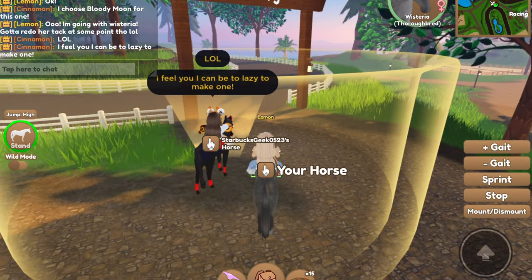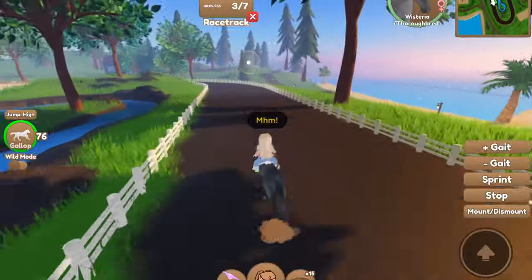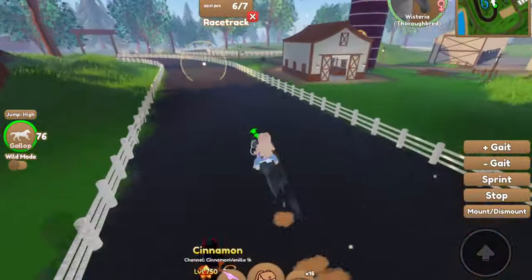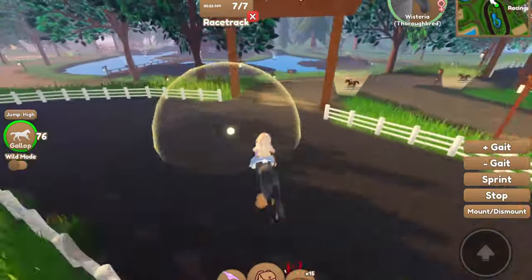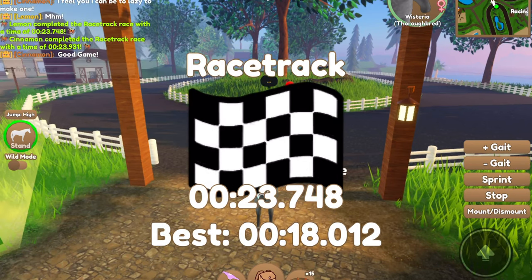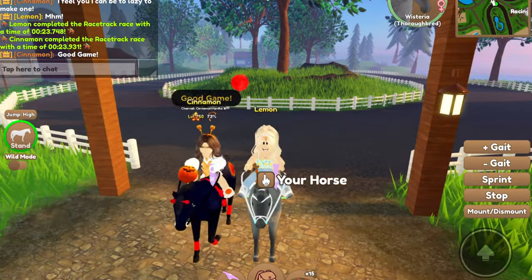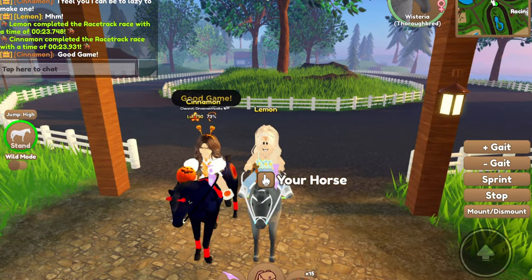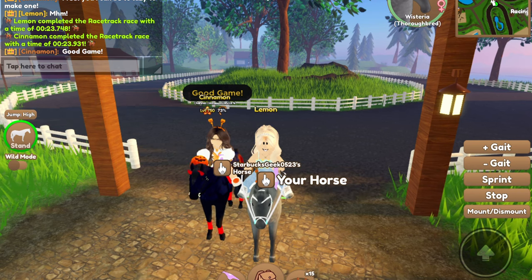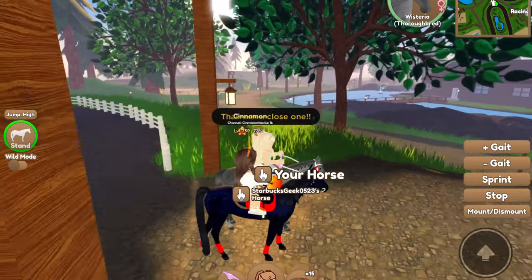I sped up this part again. This race was relatively short but Cinnamon and I were both very close, considering we both had thoroughbreds which are fast horses. I completed the race with a time of 23.748 seconds and Cinnamon did 23.931 seconds, so I won by about 0.2 seconds — very close! The score is now 2 to 0.